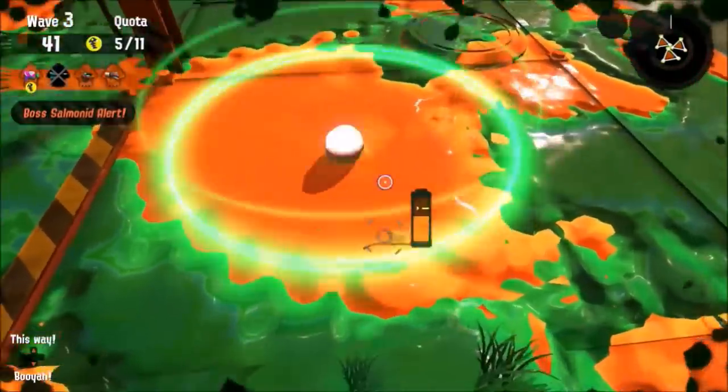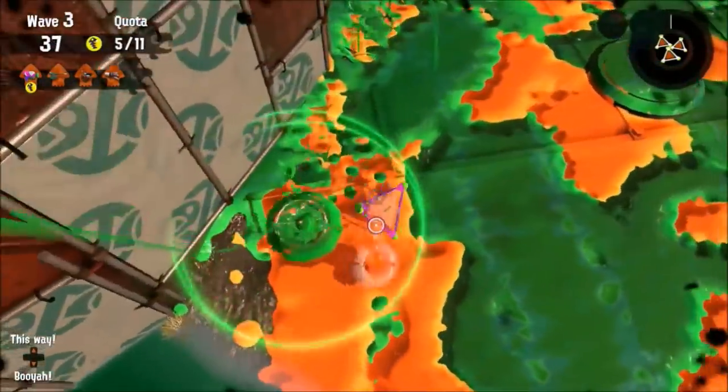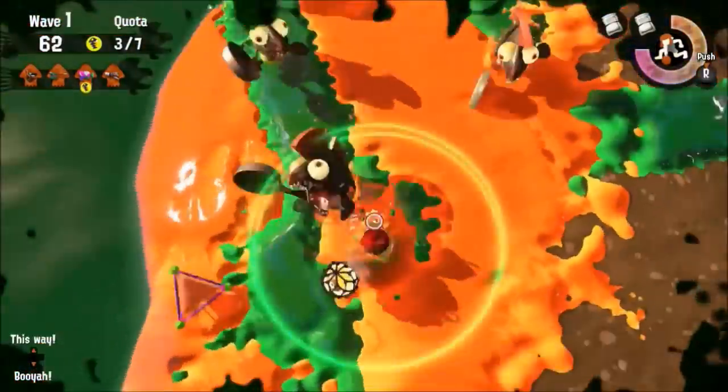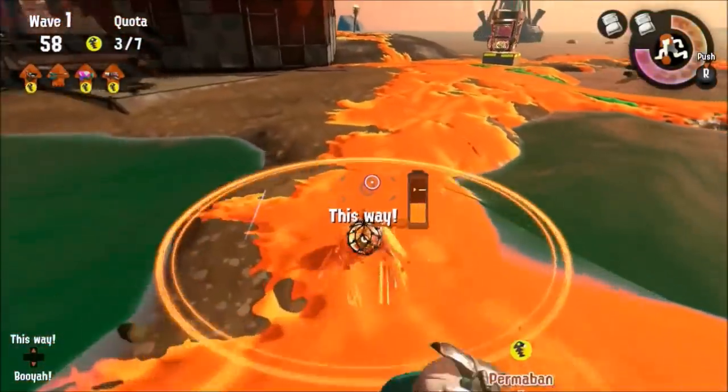Maws is an even tougher boss, especially when it takes your steel or salmon allies by surprise. This boss salmonid hides in its ink and resurfaces only to try and chomp you and your teammates out of the sky. As long as you know that he's there, however, you should be good. Just remember to keep inking the ground while he's chasing you.